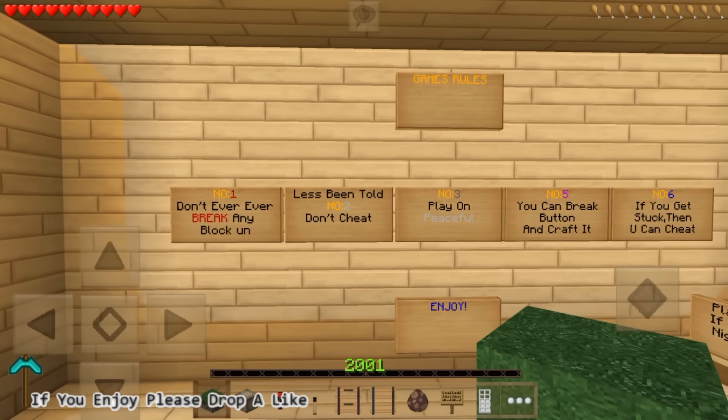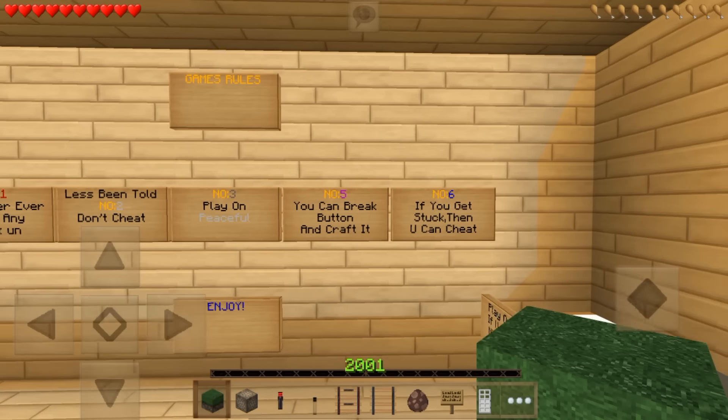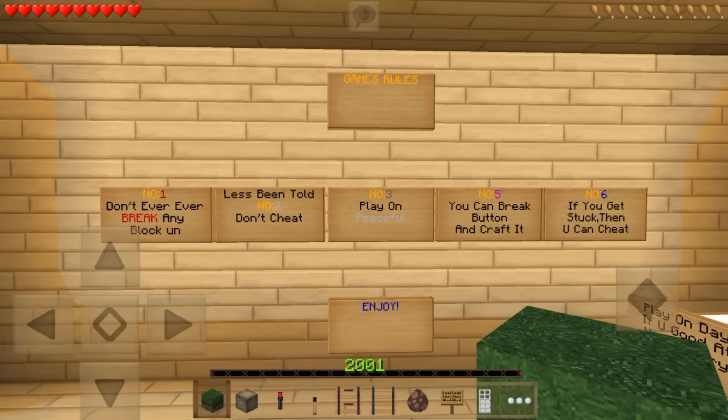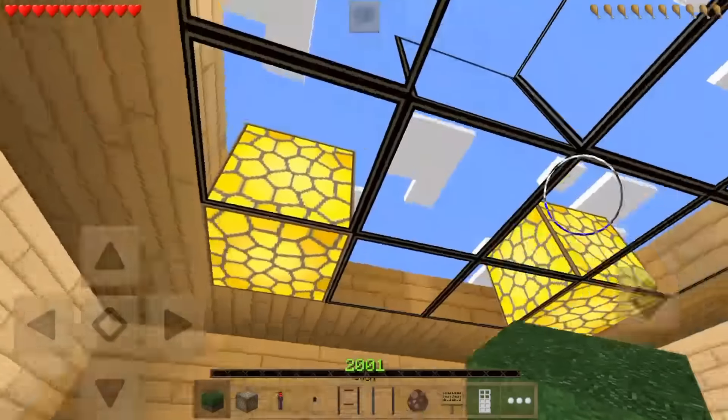So we're not to break any blocks, don't cheat, play on peaceful, you can break buttons and craft them. If you get stuck you can cheat - wait a minute, that's kind of contradictory to the rule of not cheating. So yeah, apparently we can cheat but we'll try our best not to. Play on day.